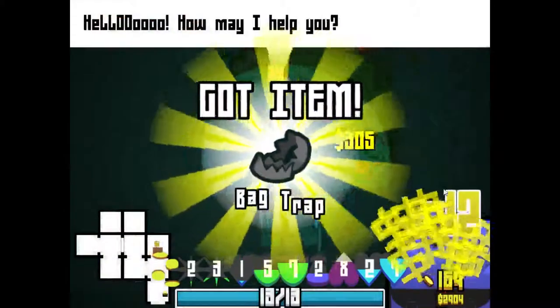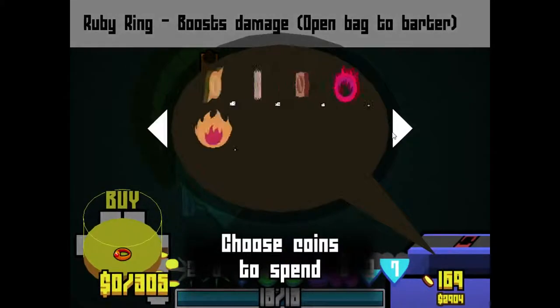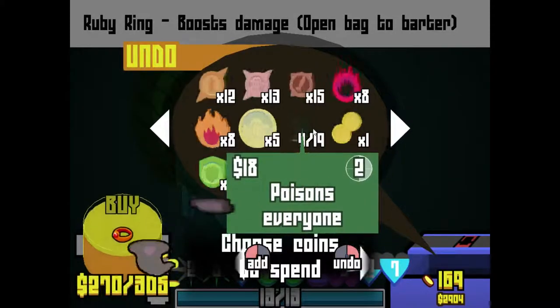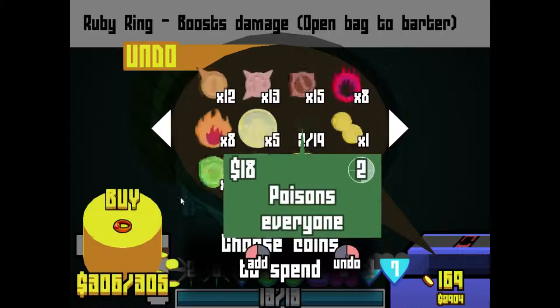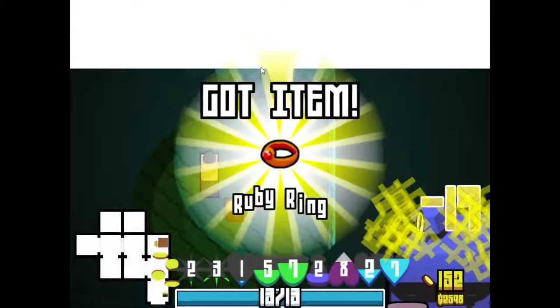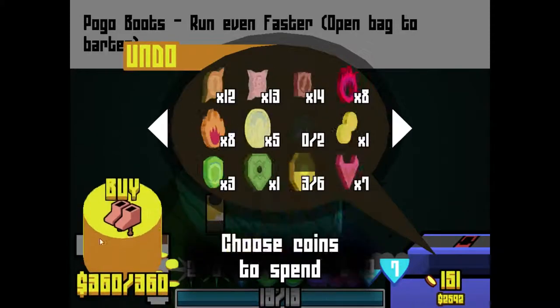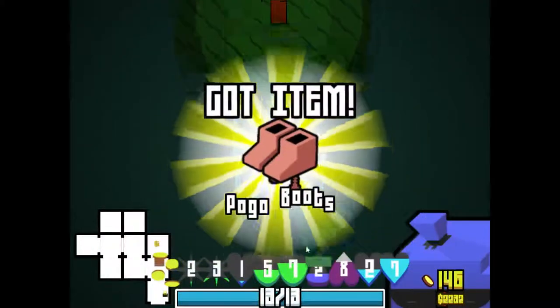Let's get the ammo ring. So now our regen and shields and everything like that are gonna be a lot more powerful. The bag trap is an absolute must as this class — probably one of the best items you can get as him. Let's go all in to buy that. I would have paid like 700 for that item as this class, I kid you not. Let's also try to get the pogo boots as well.